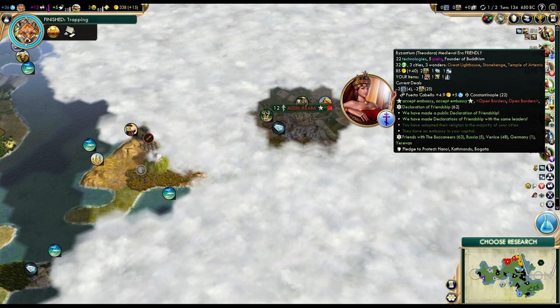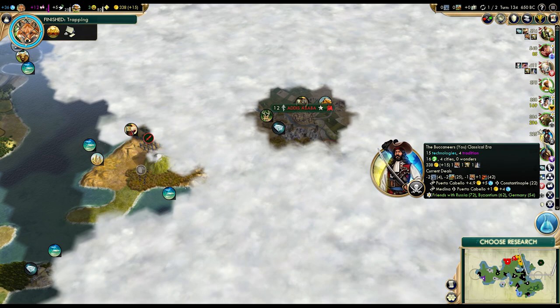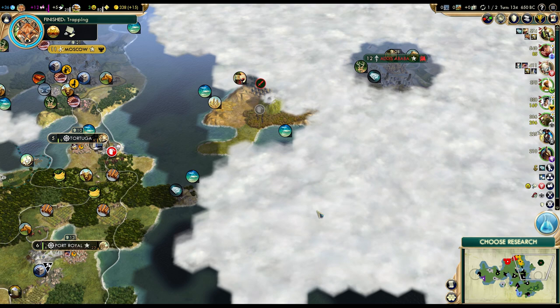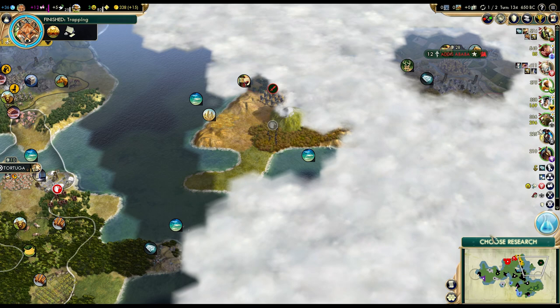23 techs — who is the tech leader? 23 techs, 22, 22, 20. Yeah, Ethiopia is the tech leader right now. We have 15 techs. Ethiopia has 23 — Ethiopia will be dangerous in this game; I don't like when they are isolated. It might be worth settling a city there, if only to have a presence on their continent. Yeah, I'm thinking it's worth settling a city here — even if it's not going to be amazing, just to have a city there. It will be easy to defend because that's a mountain.